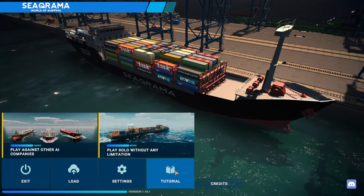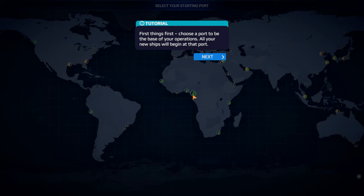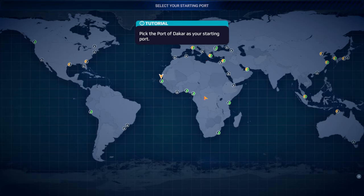Welcome to Seo Rama: World of Shipping! The guide says: 'My job is to guide you through your first steps to becoming the best shipping maritime company in the world.' First things first — choose a port to be the base of your operations; all your new ships will begin at that port. We're being asked to pick the Port of Dakar as our starting port.